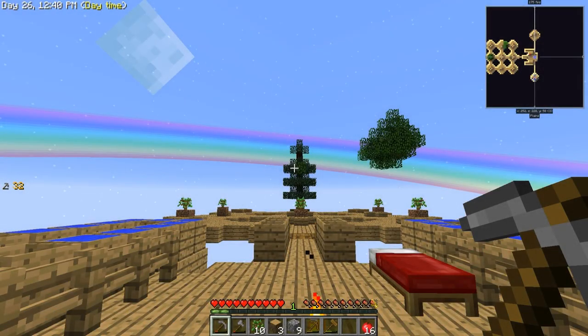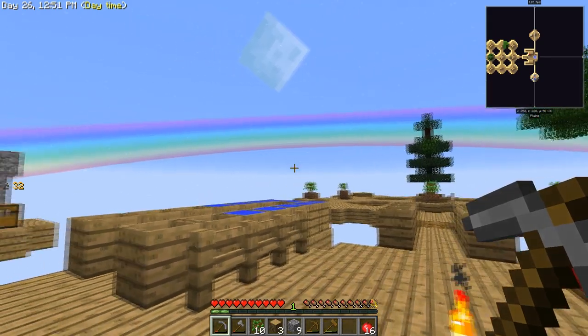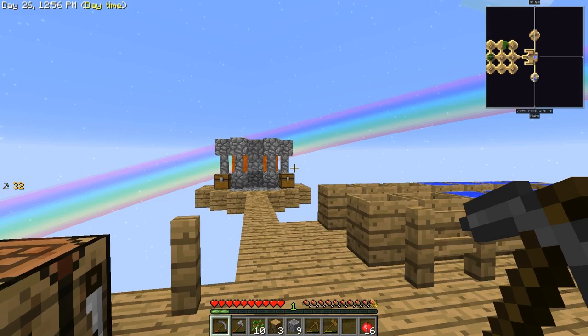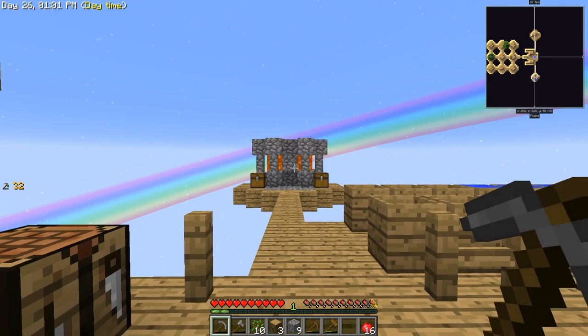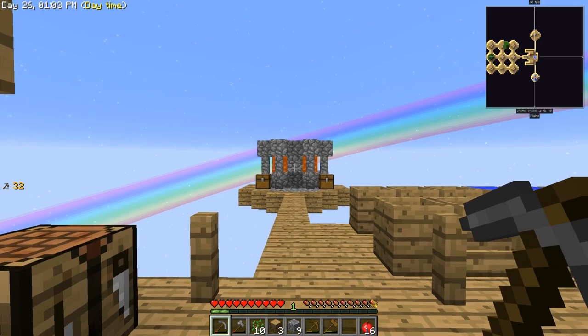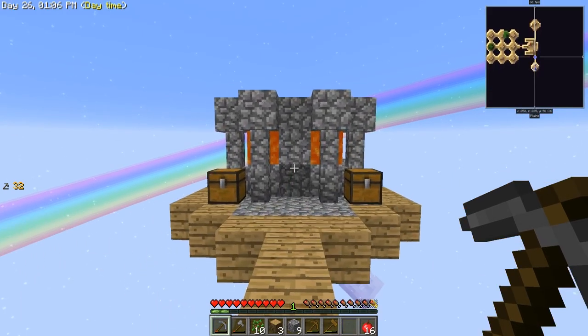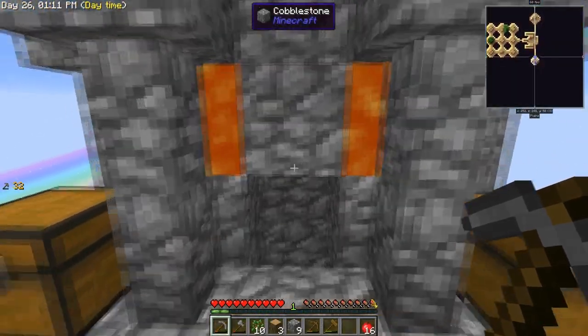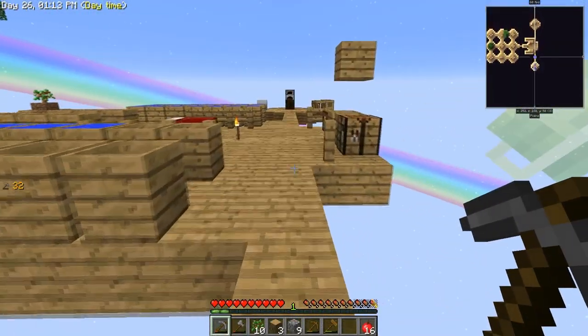Hey guys, welcome back to Data Plays. This is episode 5 of Sky Factory 3. Last episode we managed to set up a cobblestone generator - and you guys have no clue - it feels so fantastic to actually have access to unlimited cobblestone. It just feels like such a leap forward.